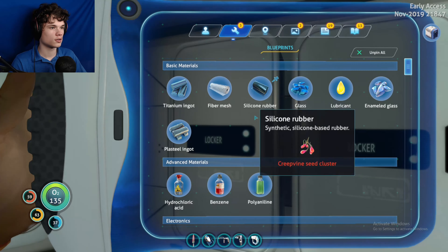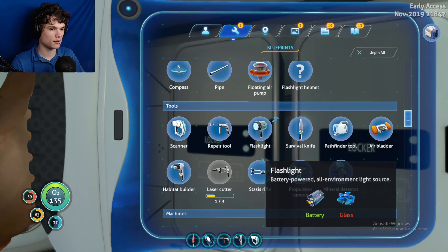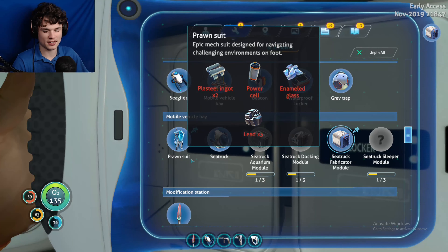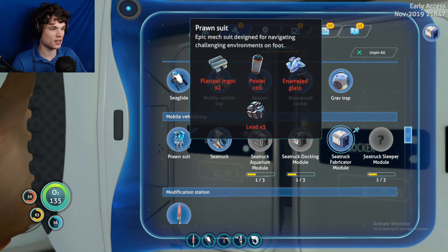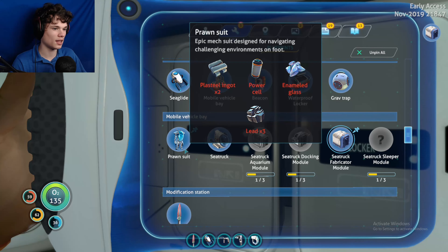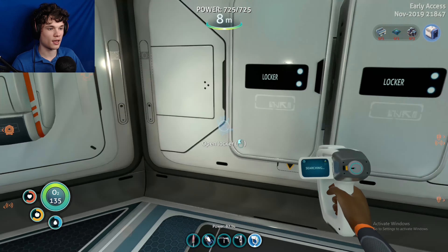For the prawn suit I need two plasteel ingots, so four lithium and 20 titanium which is kind of crazy, a power cell - which is pretty easy - enameled glass, diamonds which I have, and quartz which I need to make into glass. Also lead. This should actually be pretty easy, and the drill arm is pretty easy too.